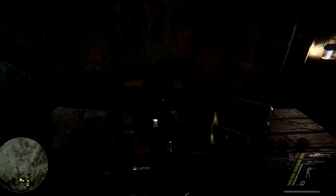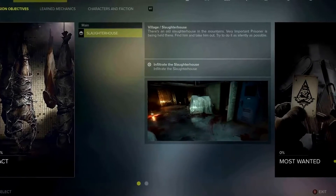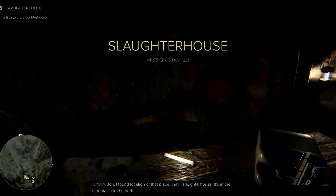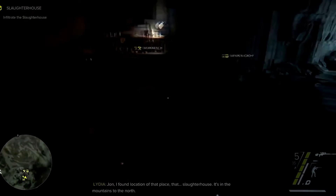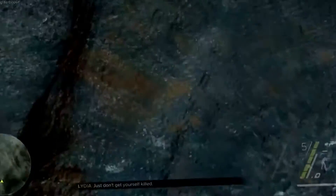We will quickly confirm our selection in the laptop, and the screen on the left is going to give us an idea of what we can expect on this mission. John, I found the location of that place, that slaughterhouse. It's in the mountains to the north. We have no time to waste. Just don't get yourself killed.